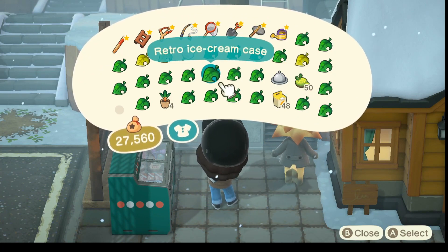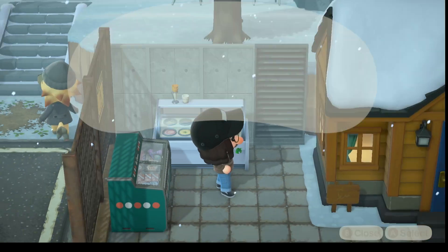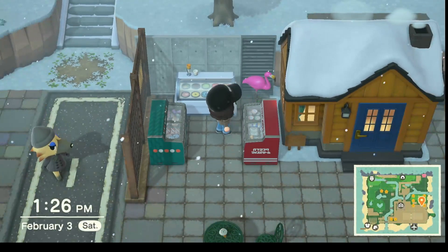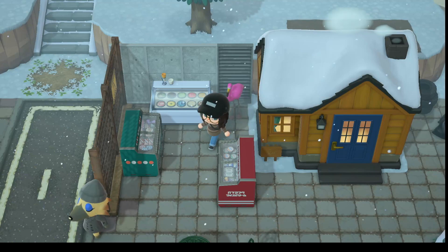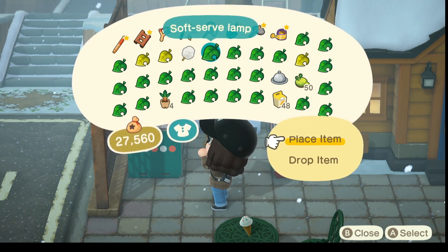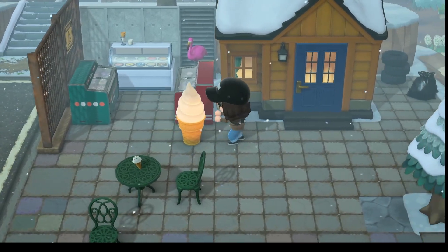Here I am finally getting it into how I want it to look. So this is how I left it: the ice cream display and the retro ice cream cases. I had a lot of fun with this build even though it took a while. I've been wanting to do villager houses — I've neglected those poor little guys forever. Adding the last few finishing touches, like a soft-serve layer. I moved it over to the other side and liked that a lot better.